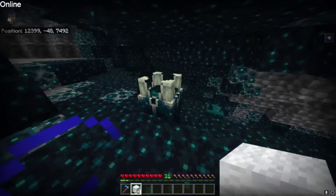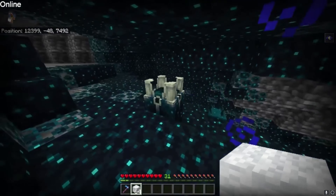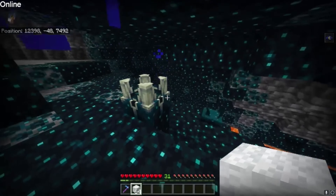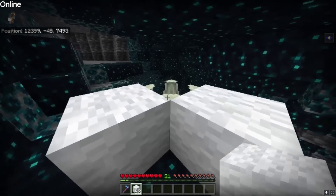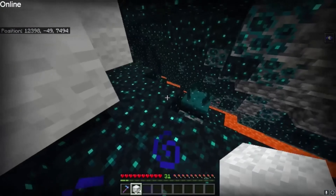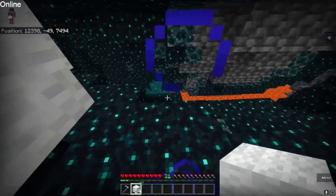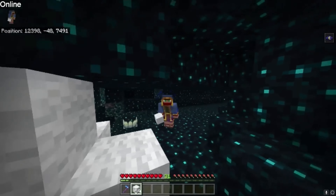For a bit of extra safety, you'll want some white wool and we'll be covering up these nodes here. We need to place them all around because this will stop the wardens from spawning, so you need to make sure they're completely blocked up. That way you won't be surprised by any wardens spawning and killing you unnecessarily.